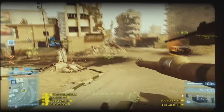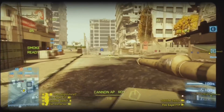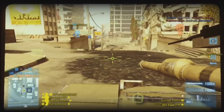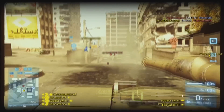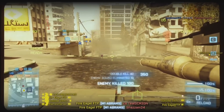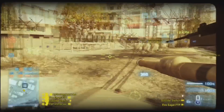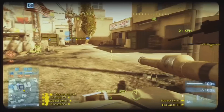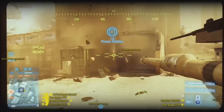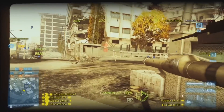That would be amazing if Battlefield 4 had a jungle setting map, and having woodland camouflage in that kind of setting would look really cool. Having a blue camouflage in a city environment would be interesting too. But since BF3 has so much blue in it, I really do hope BF4 takes out that blue tint all over the place, especially on maps like Metro and Grand Bazaar, because they look so blue it doesn't even look natural.